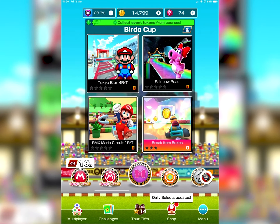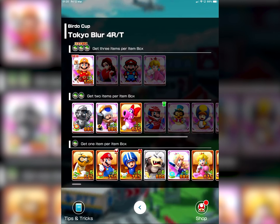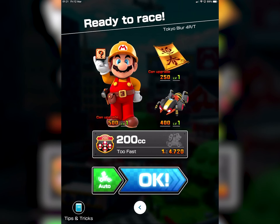This time we're starting off with Tokyo Blur 4 RT, which we actually have... You can tell I've never used him, because he's like 500 in level 1. But yeah, we actually have a 3 item slot character on this one. I've barely been using any of these — they're all level 1, I can't upgrade any of them.